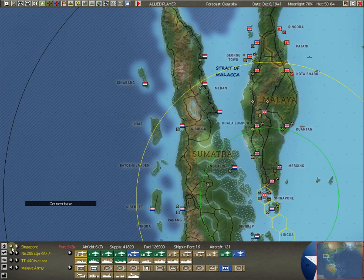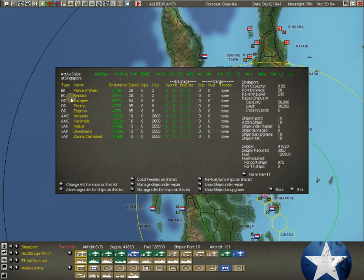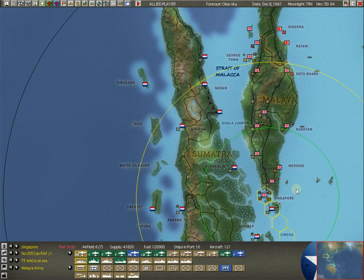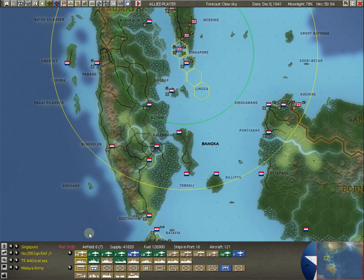Same with the Repulse - it's a Battlecruiser, also 202 points, a very nice ship. It also has radar, which is a little unusual this early in the game. These two ships we want to get out of here. If you haven't played the game much, you might try to run these out of here as fast as you can - get them through the strait and get them to Australia, Cape Town, or Colombo. But patience can be a virtue here.